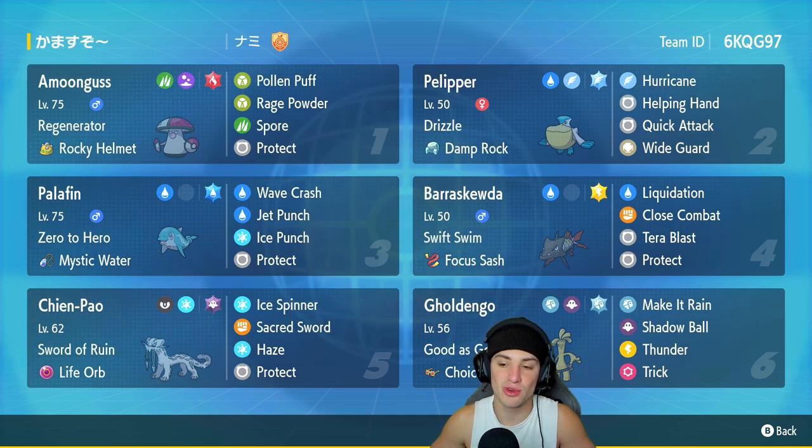The final Pokemon on today's team is our Choice Specs Goldenglow. It does crazy damage, really good on that special attacking side. It has Good as Gold as its ability and an amazing moveset of Make It Rain, Shadow Ball, Thunder, and then Trick in case we want to pass off that Choice Specs to a different Pokemon. If you want to run this team yourself, the rental code is at the top right-hand corner.